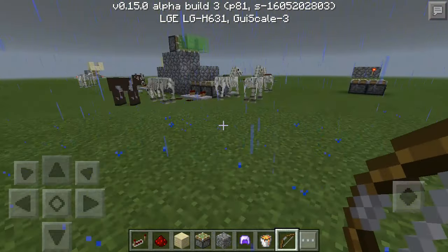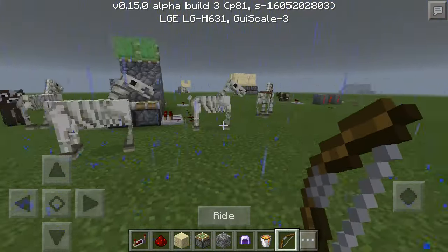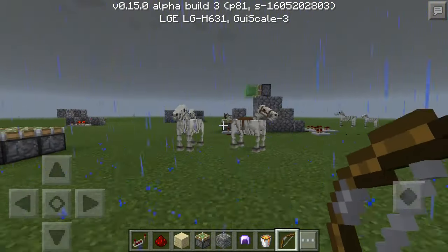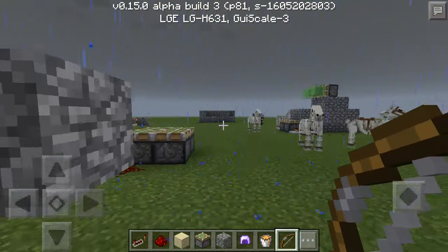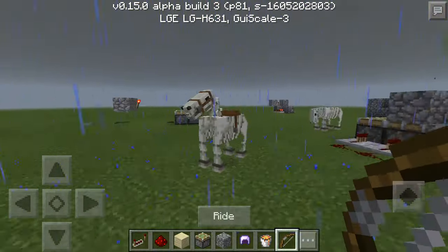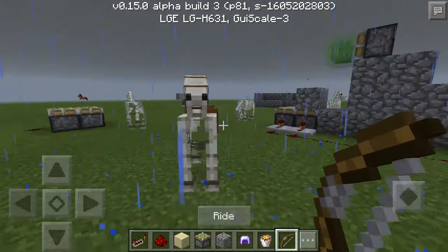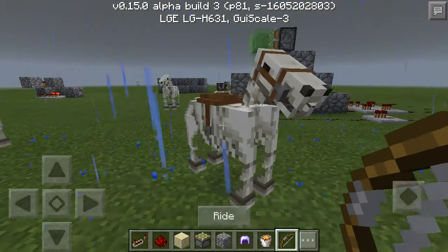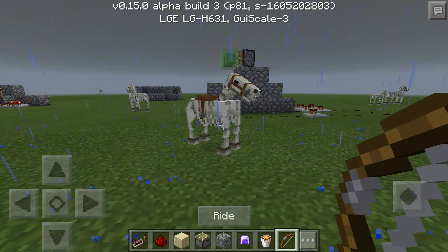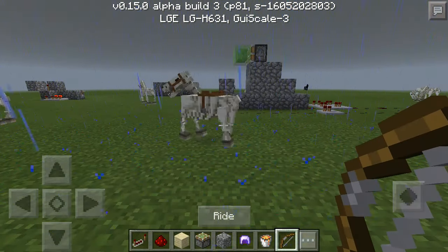The more you guys know, the better. I know a lot of people are confused on that. But if you want the rarest horse in the game, you better hope for a lightning strike and then be ready to fight off like five skeleton jockeys, because they come with enchanted stuff. So if you have a skeleton horse in survival, props to you. Anyways, I gotta get back to making my trapped chest video.